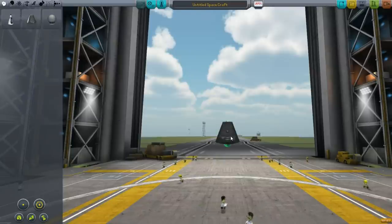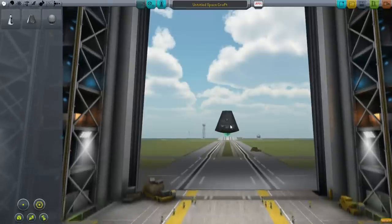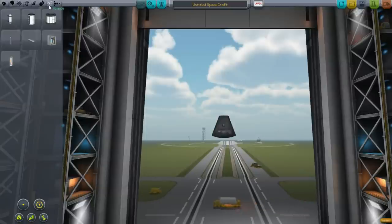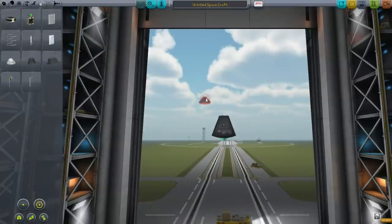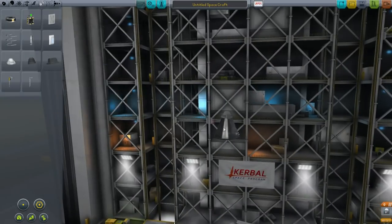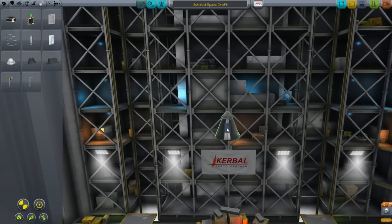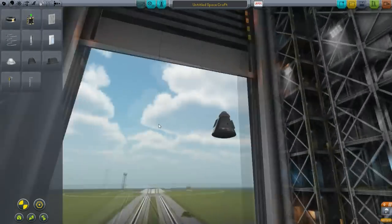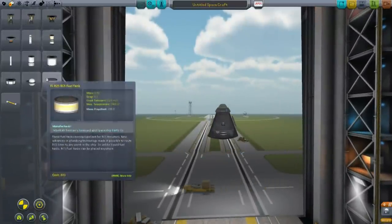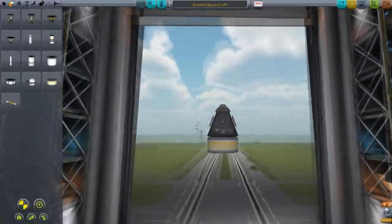So we're going to start with the command pod mark 1. Use the page up key to move up to the top of the vehicle assembly building. You want to put a parachute on this, and since this is going to be your main vehicle, you want to put maybe a couple of solar panels on it. From this we're going to build downwards and build ourselves a large enough vehicle that we can fly this around.